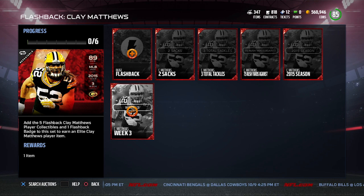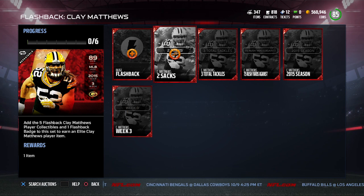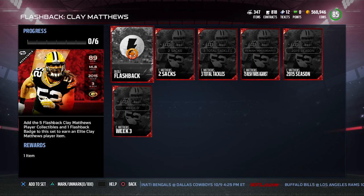Definitely a nice card overall. This Clay Matthews is an 89 overall and has 84 speed and 88 acceleration, which is pretty good for a middle linebacker. It's also really good at pass rushing — 84 for block shed and 90 for power move, which is very high. The unfortunate thing is it plays middle linebacker, so you're typically not blitzing off the edge. You can move him to outside linebacker, but you lose some things doing that.